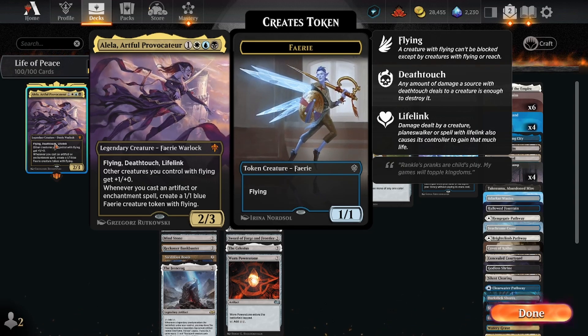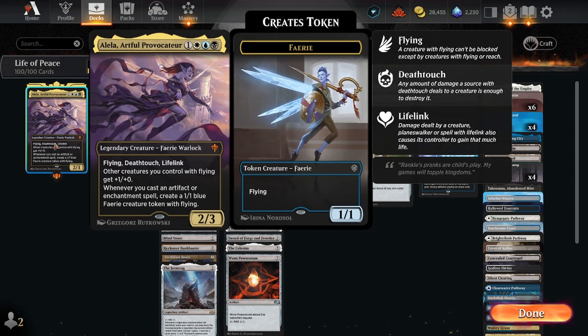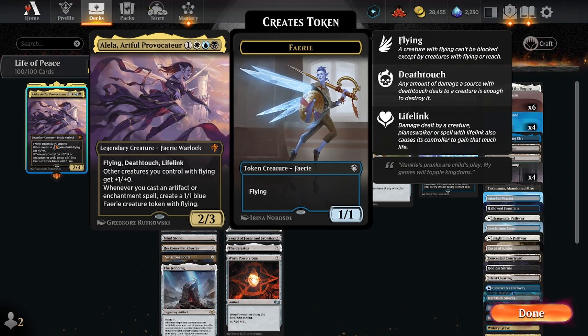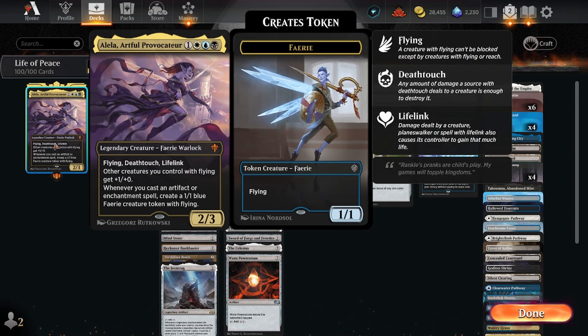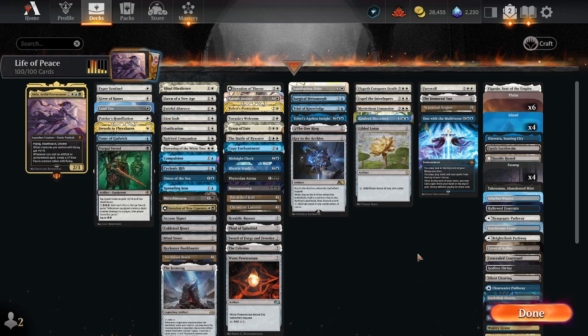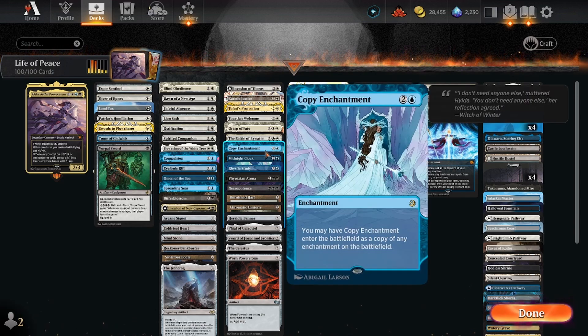I don't know if I've done this one yet, but this was one of my first Commander decks that I ever made back when Brawl was a thing. It was like a year or two into my start in Commander. We got a lot of enchantment support with the Enchanting Tales from Wilds of Eldraine, so I decided let's go all enchantment and artifact based and see what we can do.